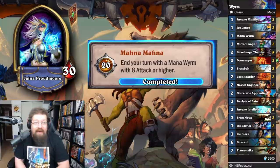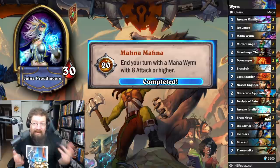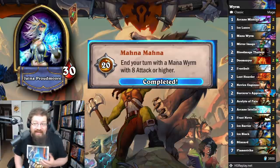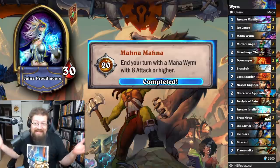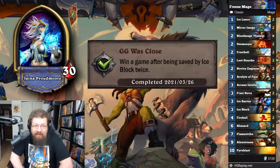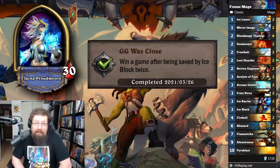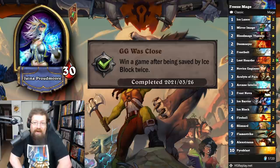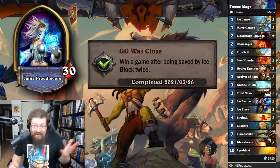Next with Mage achievements — end your turn with a Mana Wyrm with eight attack or higher. I played a Freeze Mage with Mana Wyrm and Apprentice, just stalled until I had an Apprentice, Mana Wyrm, and a bunch of cheap spells, played them all in one turn after my Ice Block had procced, got my Mana Wyrm to eight. It doesn't have to attack — it just has to end the turn at eight attack. The deck's not going to win, but you'll get the achievement done. Next is 'GG Was Close' — win a game after being saved by Ice Block twice. Play Freeze Mage, have your Ice Block proc twice, then lethal your opponent. Get them down with Alexstrasza, burn them out. There's no counter play to secrets other than Flare, so you don't have to worry about your block being destroyed unless you're facing a Hunter.